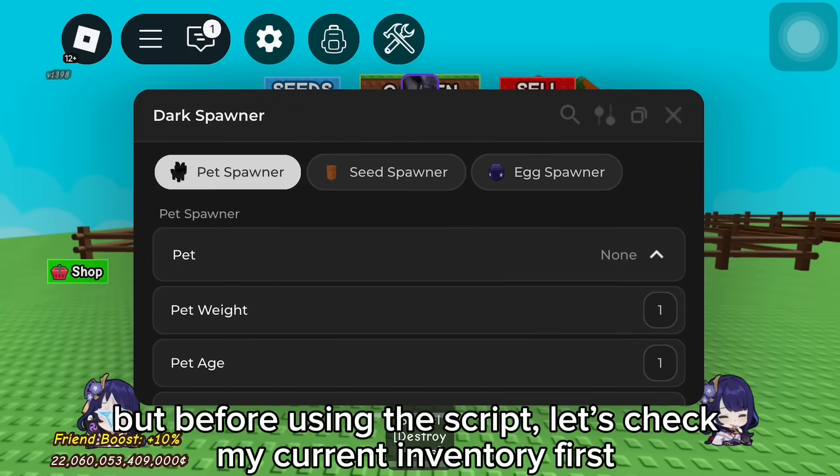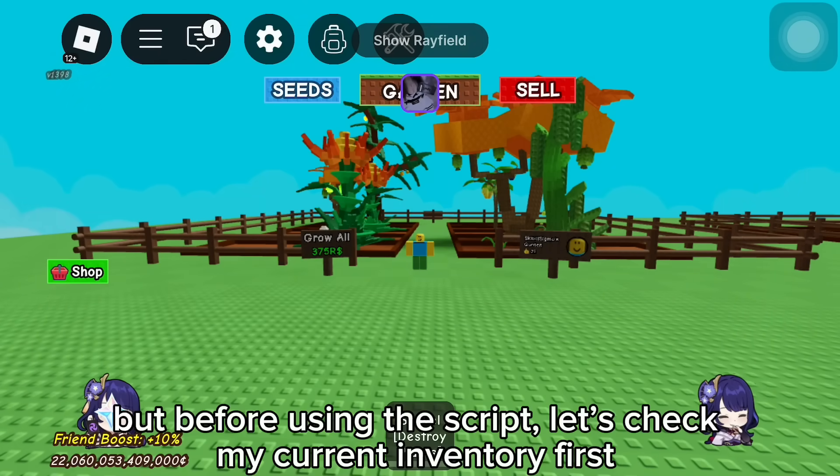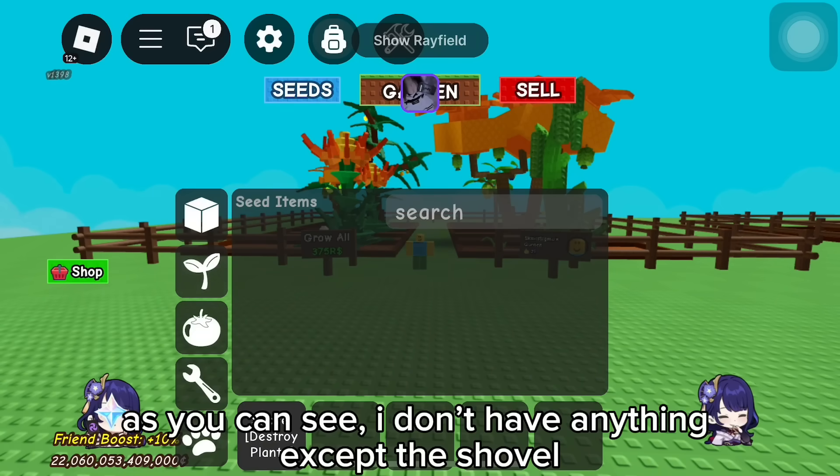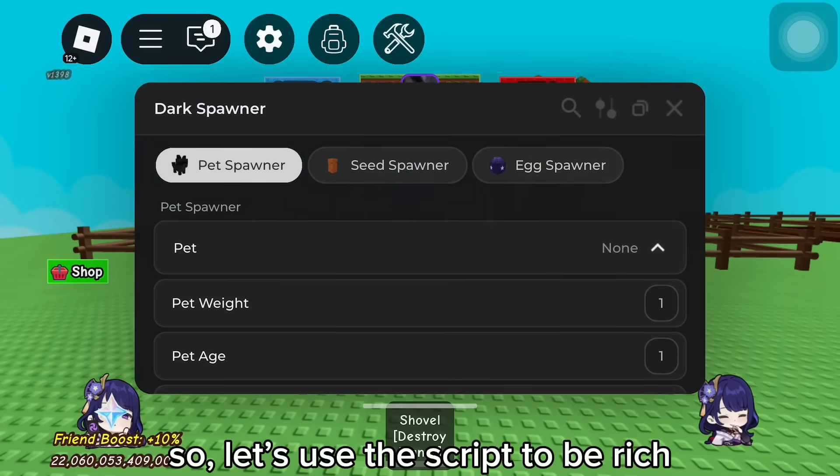Here it is, but before using the script, let's check my current inventory first. As you can see, I don't have anything except the shovel. So let's use the script to get rich.